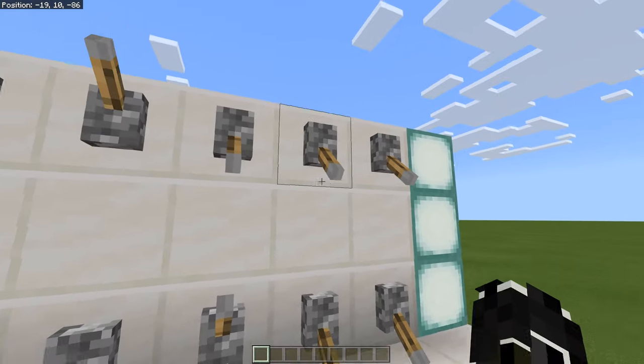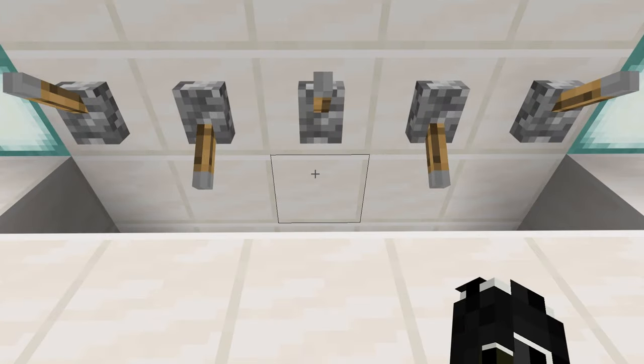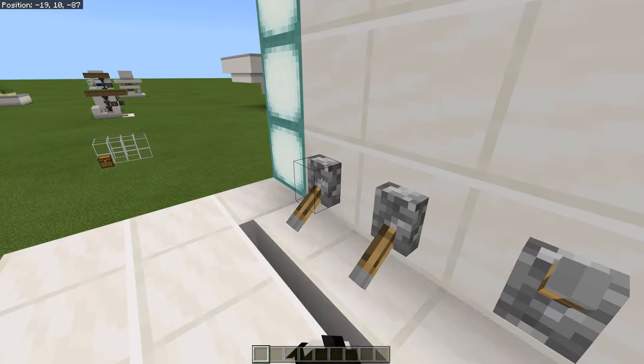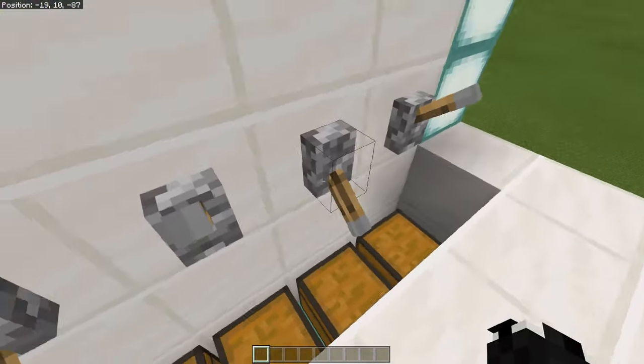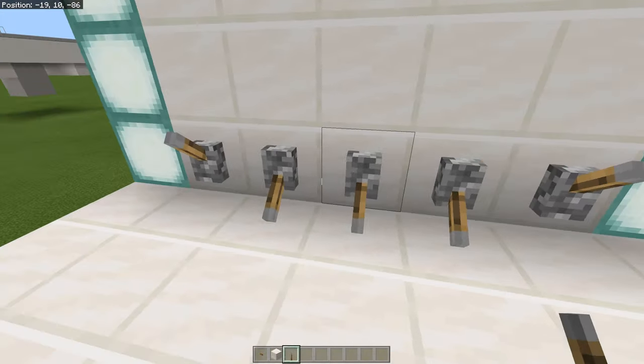The combination is just down, up, down, up, down, up — I made it very simple. You put in the right combination and it's going to open up, and if you flick any of the other levers it's going to shut back up. Then it opens up all of your chests and the secret storage area down here.